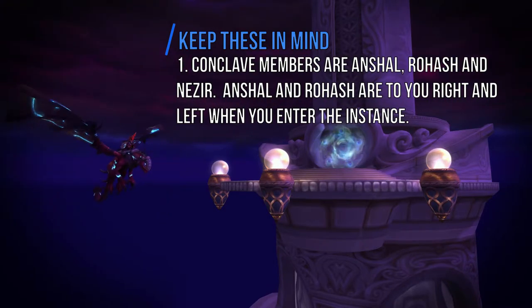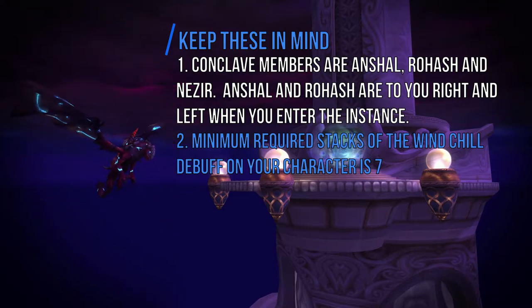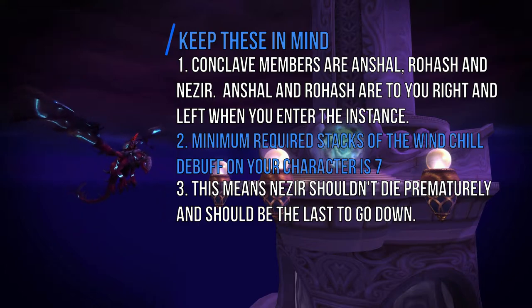Anshal and Rohash are to your right and left when you enter the instance. It doesn't really matter which side you go through first — just pick one. The minimum required stacks for the Windchill debuff is 7. It doesn't matter if you go beyond that, but keep in mind the debuff only stays on your character for about 30 seconds and needs to be refreshed. This means Nezir shouldn't die prematurely — he should be the last one to go down, as he's the boss that gives you the Windchill debuff.